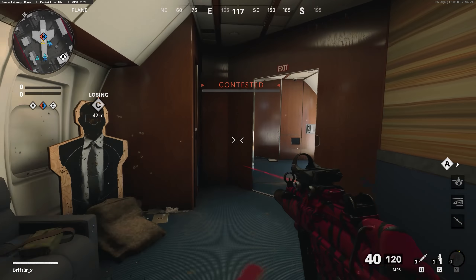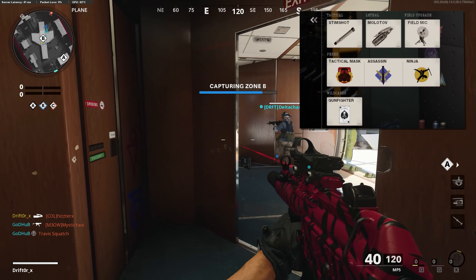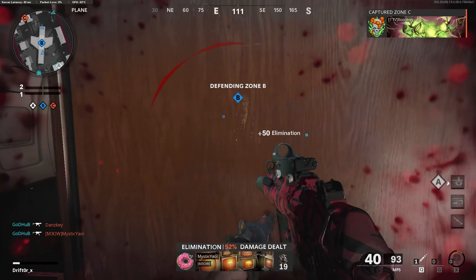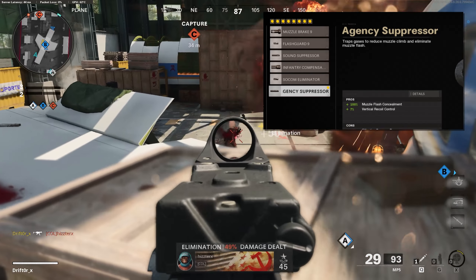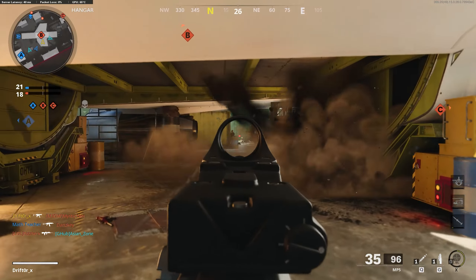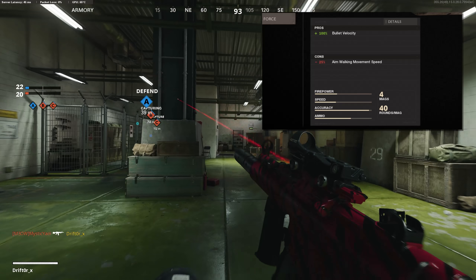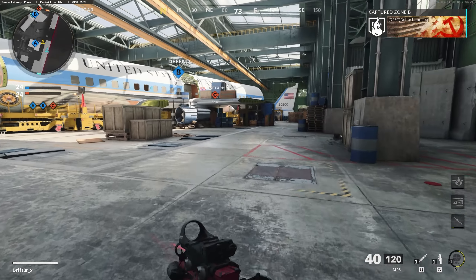Next up is my Gunfighter MP5 class — if you just love attachments, this one is the way to go. For perks I went with Tactical Mask, Assassin, and Ninja, with the same secondaries and Molotovs and Stims. For optics, just whatever floats your boat — Red Dot is probably the way to go. The first attachment is the Agency Suppressor, which keeps me off the radar and gives me a little bit of vertical recoil control, though I take a pretty huge hit to effective damage range. But don't worry, we're going to make up for that because we're turning this weapon into a laser beam. Once again I run the 9.5 inch Ranger Barrel for way better bullet velocity and hit detection.